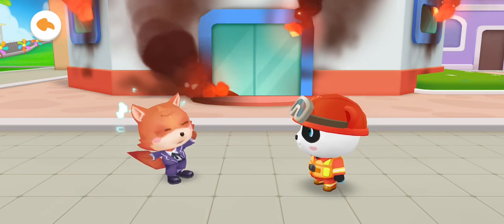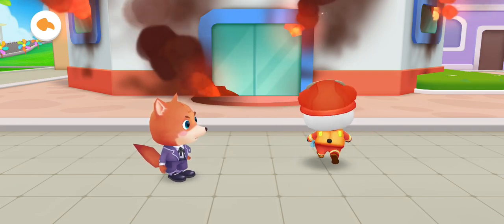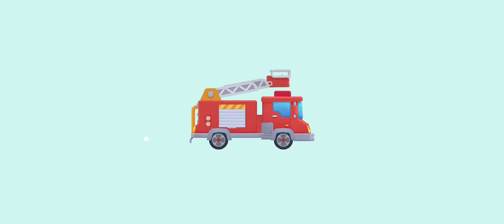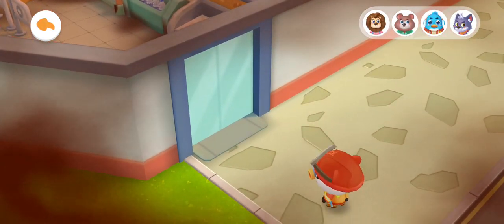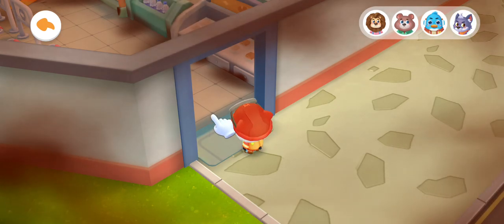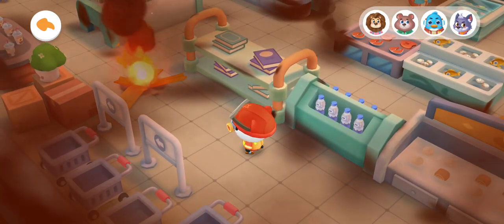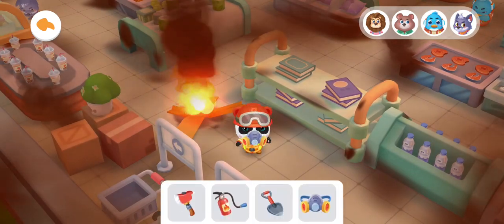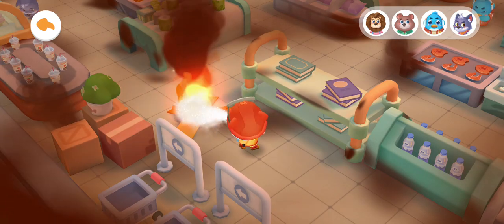Firefighter Kiki, this is the supermarket that is on fire. Don't be afraid, Fuzzy. The fire rescue will start immediately. There are four trapped people in the supermarket. Let's start looking for them. Move Kiki to find the trapped people. There's a fire — put it out. Fire extinguisher can put out all fires.